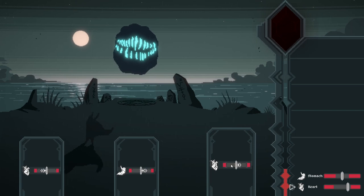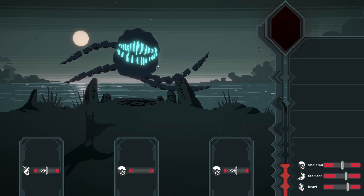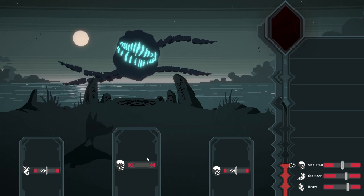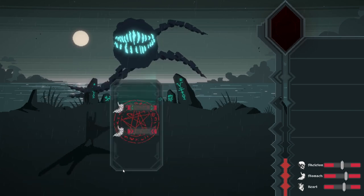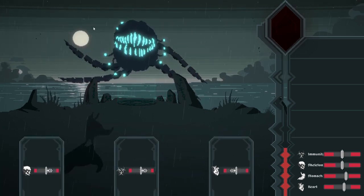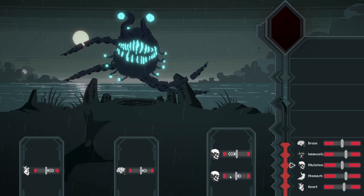That will increase the stomach. I really have no idea what I'm supposed to be doing here, but this monster thing from the deep seems to be getting bigger and bigger. Skeleton - make it smaller. I want to increase its heart, make it more ravenous. Immunity - so I guess I'm somehow building up this creature, this monster. It's got quite a few eyes now, let's up its immunity. I'm somehow breeding this creature.